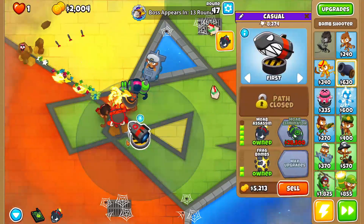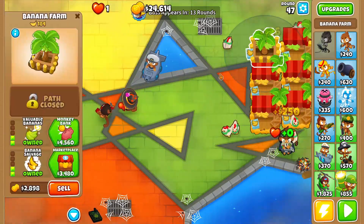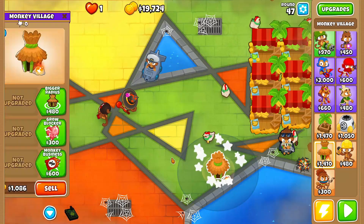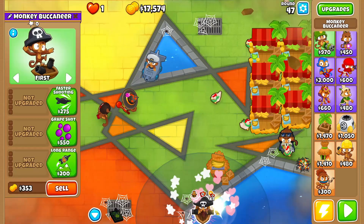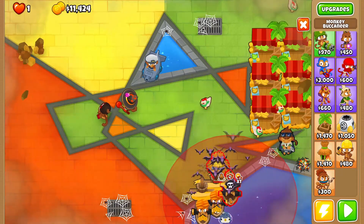I hate it here. Okay, let's go ahead — sell, sell, sell. We have a lot of money, but everything's so expensive. Let's go down here, grab a 1-0-2 village, and then we'll grab a little boat here. Grab some Merchant Men. That'd be cool. And everyone's going to be happy now.